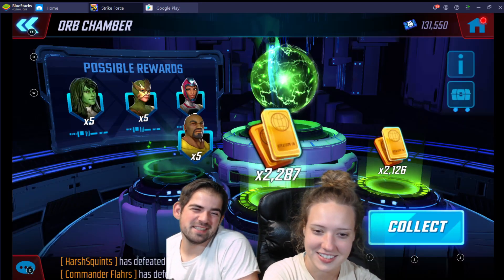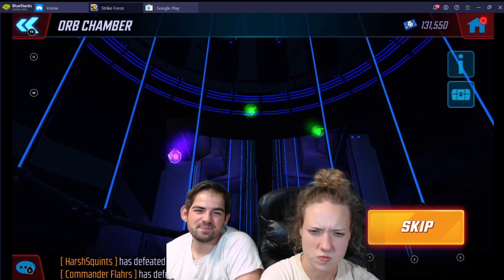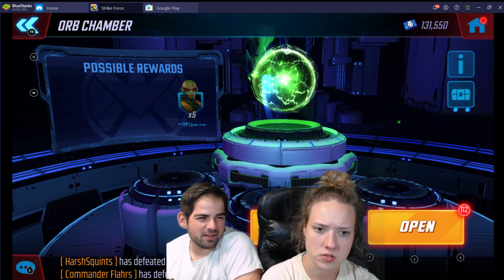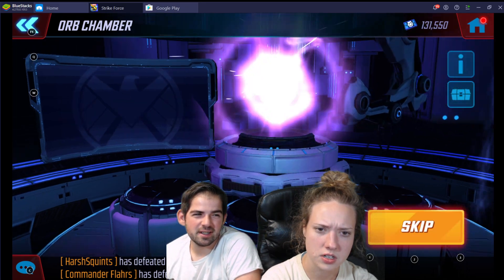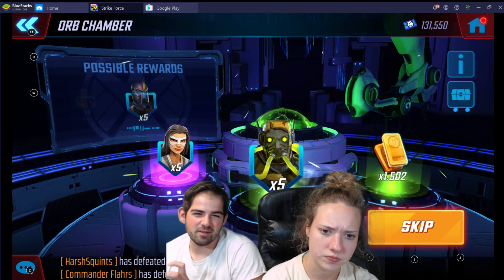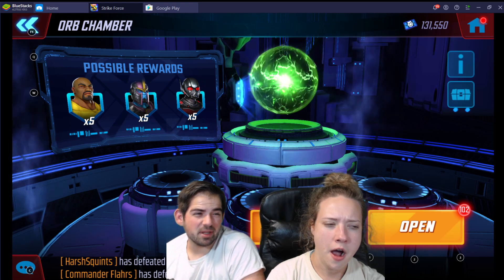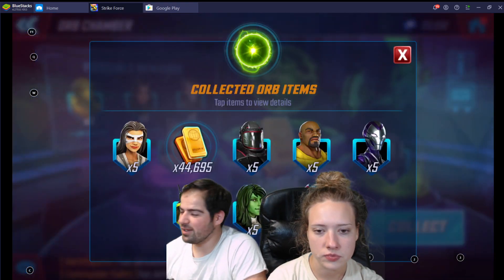The purple drop means it's White Tiger — we're going to get White Tiger. How do you know that? Because gold is the rarest and purple is the second rarest, and she's technically the rarest in this orb right now. We're at 35, I believe. We're at 40 now.